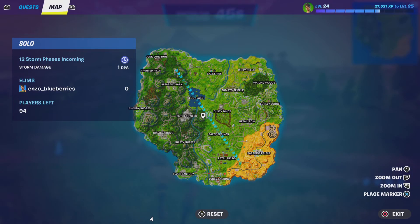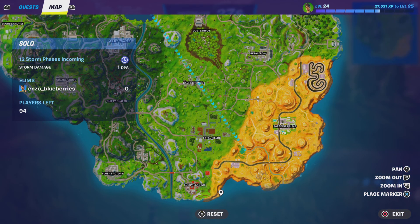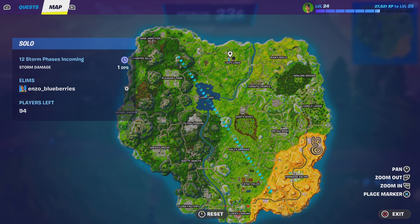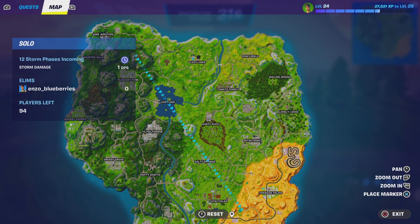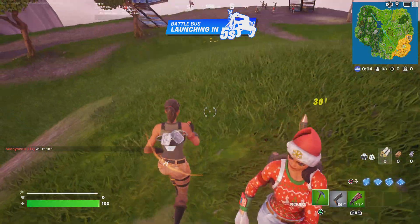Dang. So this is... wow. We got all of this — this is like, I think, the Chapter 1 Season 5 map. Lazy Links, Paradise Palms, Tilted Towers. I'm sure 20 people are going to land there, 10 people are going to land there, 5 people are going to land there, 30 people are going to land there. You know, it's just the main places.